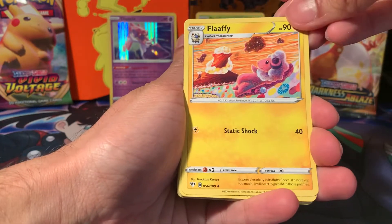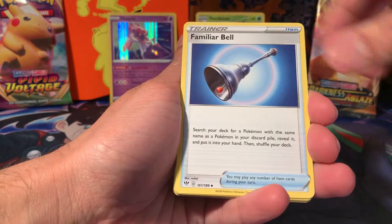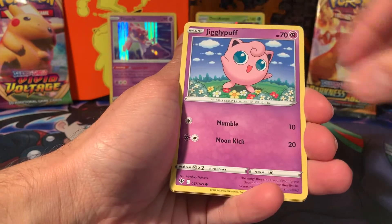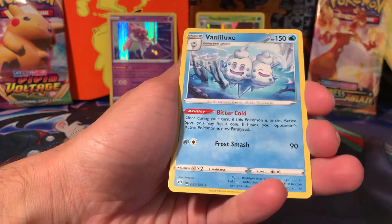Psyduck, Flaaffy — looking up, that's some weird artwork. Ariados, Rookidee, Torchic, Jigglypuff, Ducklett — some cute guys in this, actually. Carnivine, and Anavaldex for all the hot weather that you're having, hopefully. Maybe. You never know, it could be raining again.